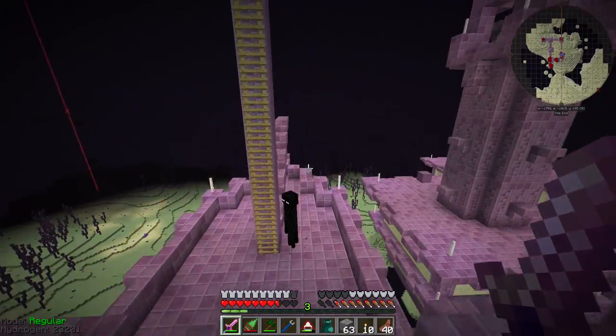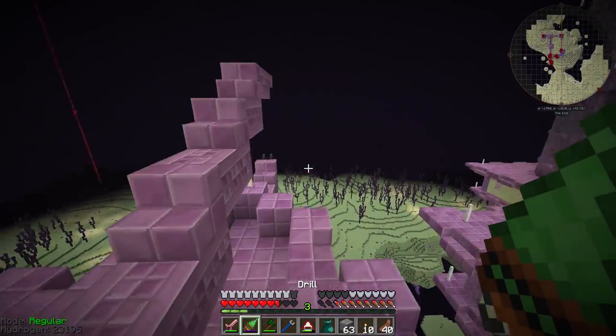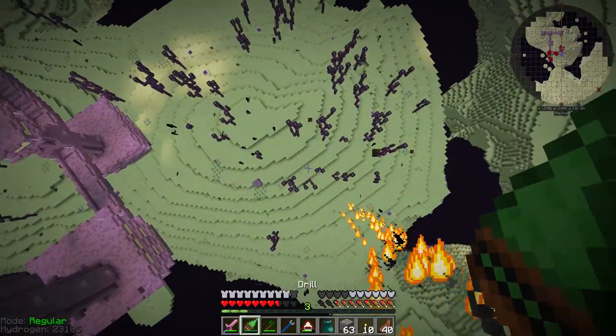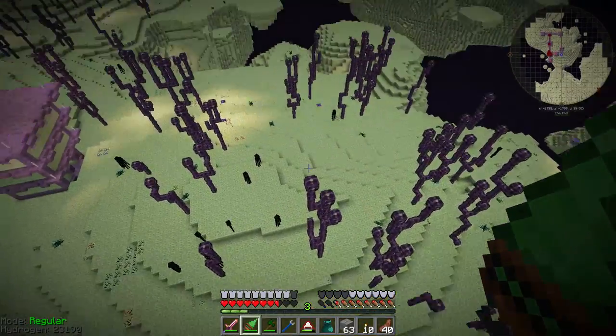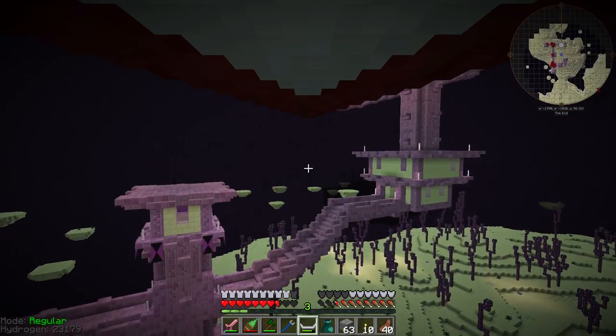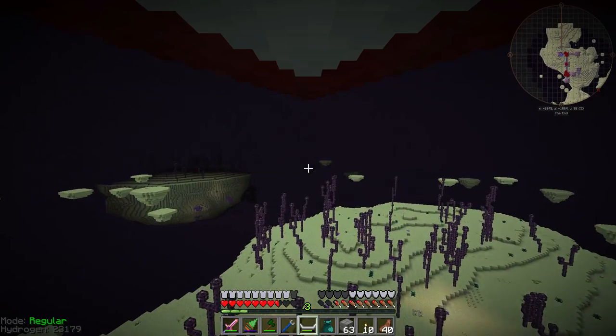I got another shulker casing out of that. And while we're here, let's grab the dragon head — because it's a stinking dragon head. Did I get it? I did — nice! Let's find one more End city, hopefully just as fast, and grab one more elytra wing.